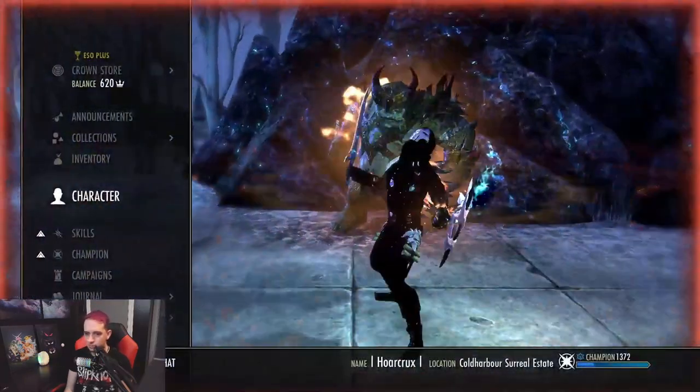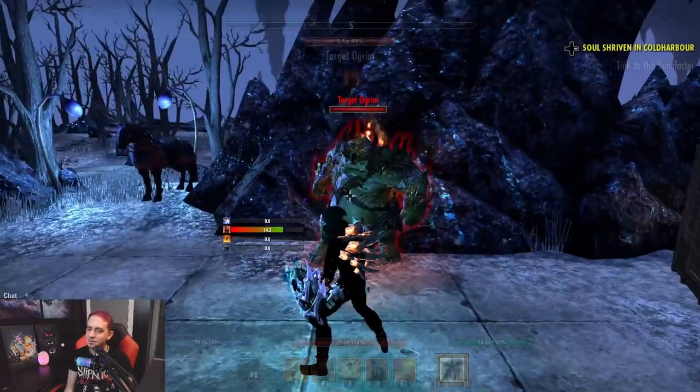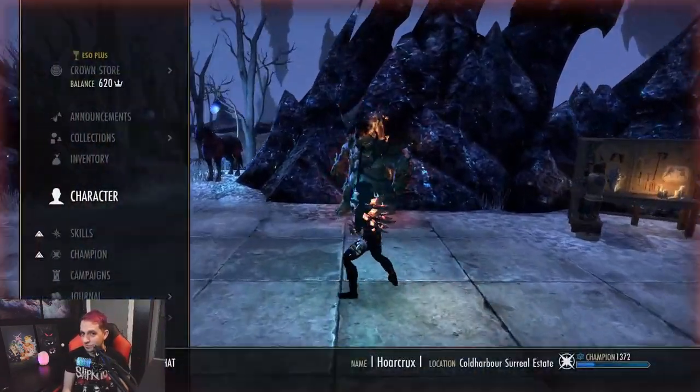Here's everything. That will go back bar. Look at that — a sword and board, not a resto staff. You can see the skills on my back bar and front bar. It's going to get juicy.